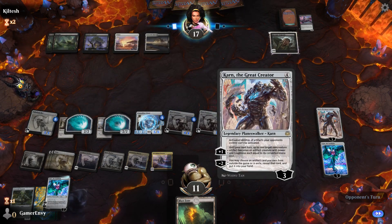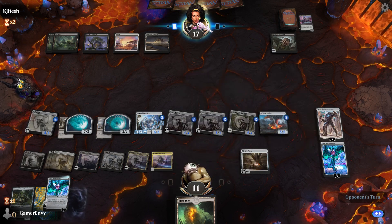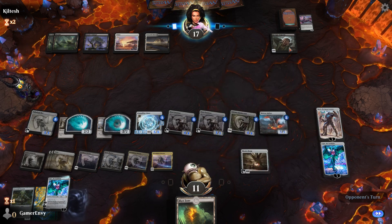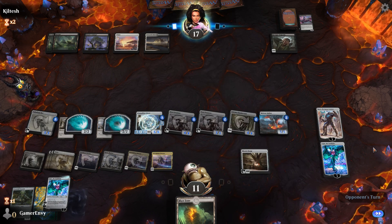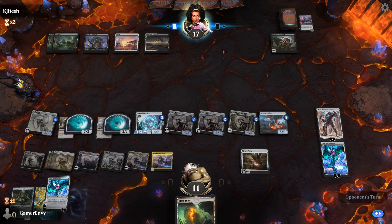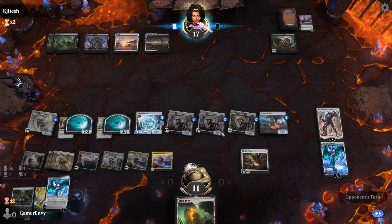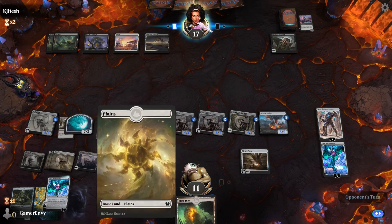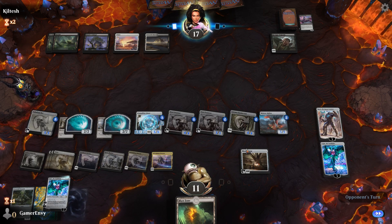Next turn I'm going to go find the Shadowspear - the one that gives us lifelink - and equip it to Crystalline Giant. I'm going to destroy Revenge of the Ravens with Ugin. Look at this board - what a board, and we've got no colors apart from the Plains. I mean, Plains are really white, but you know all our stuff has no colors so it fits the theme.